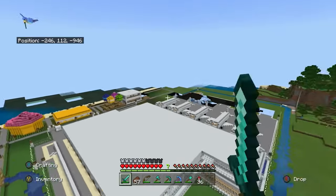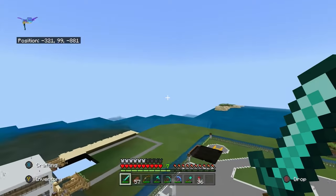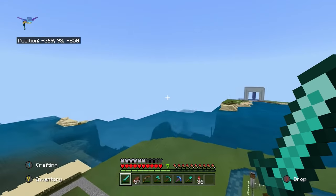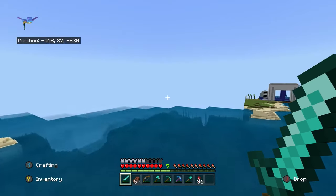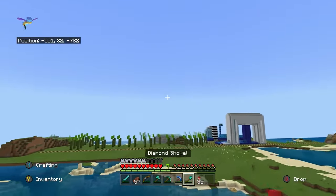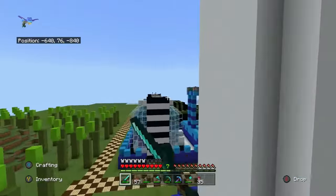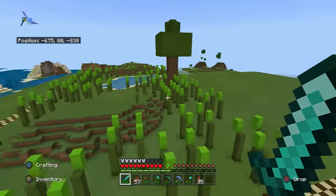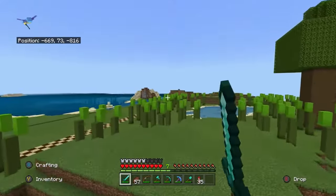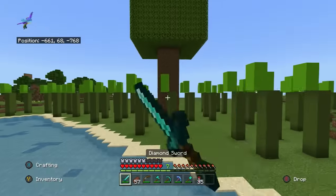My idea for this ride is to be like an enderman — you go underground, then up into the enderman, and there will be an enderman statue. I will be building the enderman right here. Last episode I told you I was going to do the grass, and this is the grass that I did.